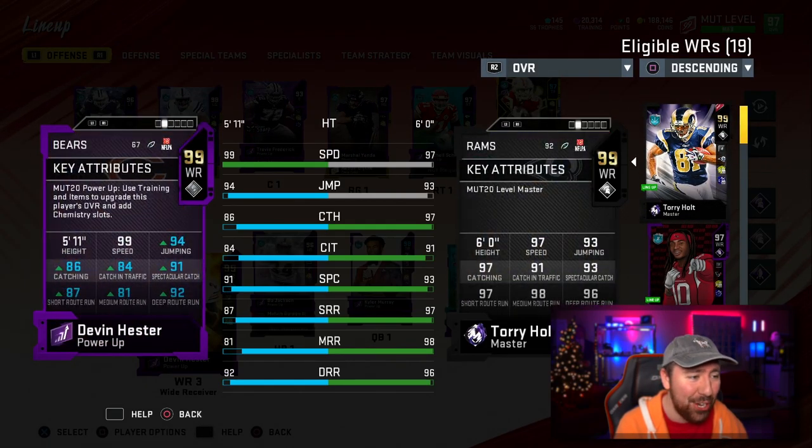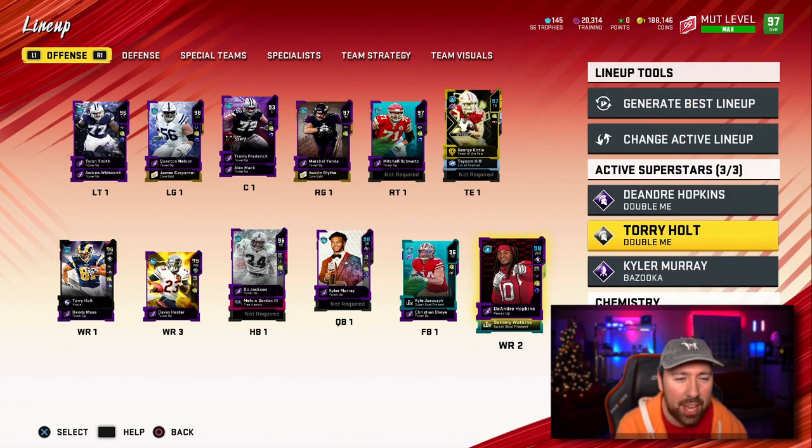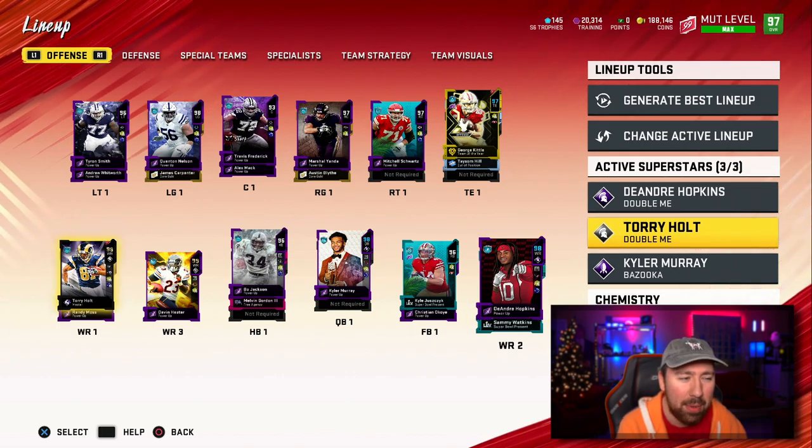Let me go ahead and show you guys these stats. You guys have obviously seen 99 speed — he has human joystick, he has 99 speed. He's a no money spent legend, you guys have to trust me. This card is nasty. And obviously we're going to have him as one of our X-Factor players. I'm probably going to take off Torrey Holt.